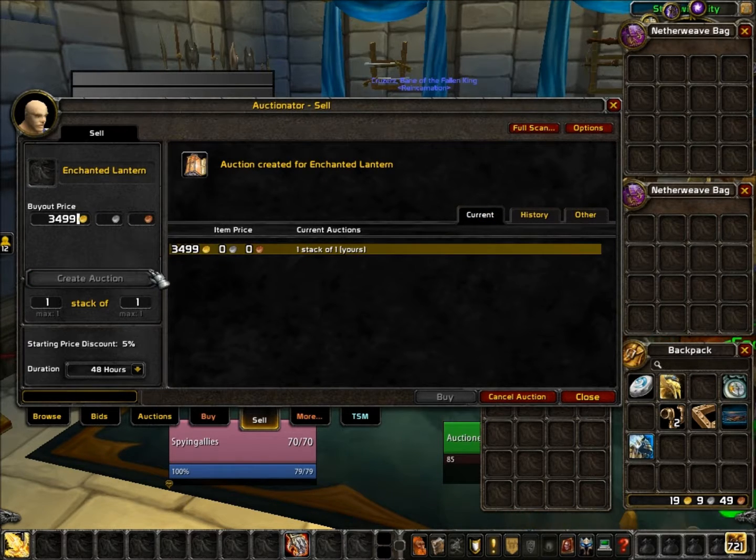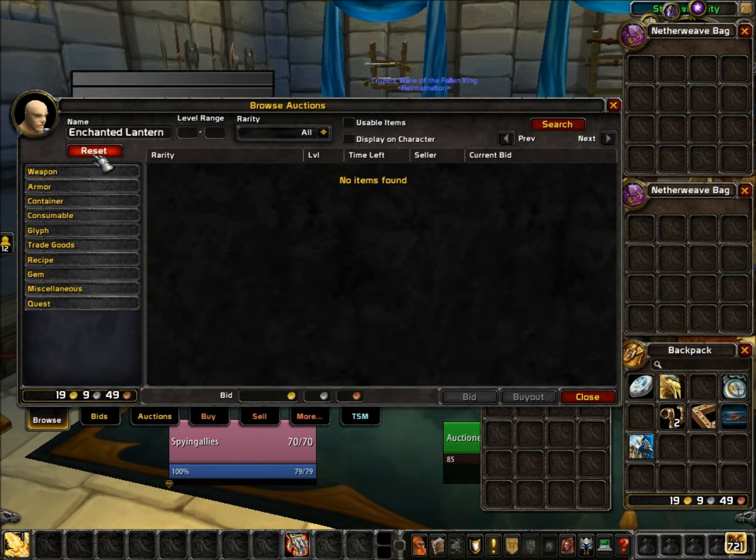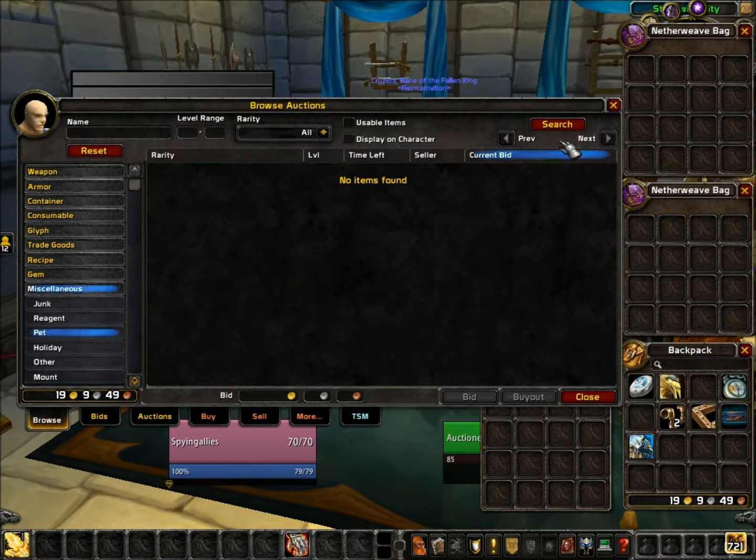I found that Elementium ore on my server costs half the price on the Alliance side, so this I will transfer as well.